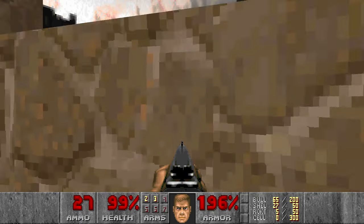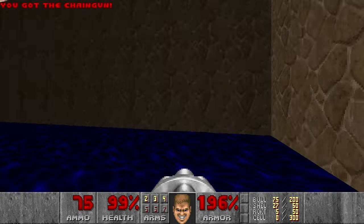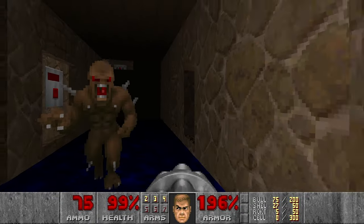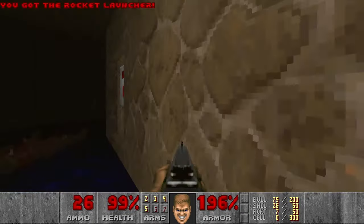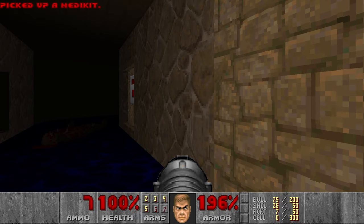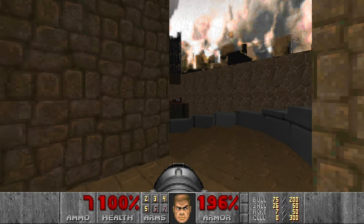We're still here. And I walk up this revenant — that's not a big deal. Let's press the switch, kill the imp, grab the rocket launcher, and then we can move on. And now we use this rocket launcher to kill the archvile in advance.